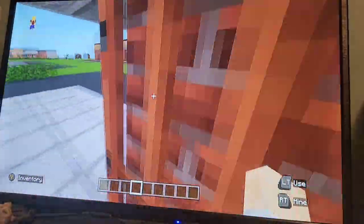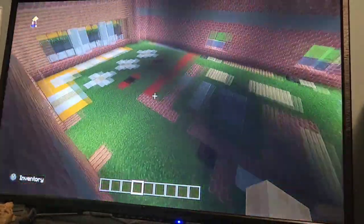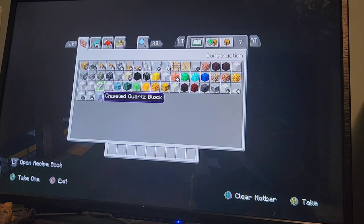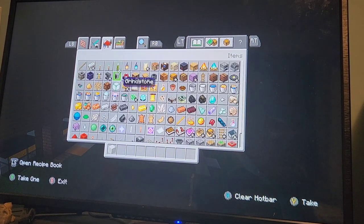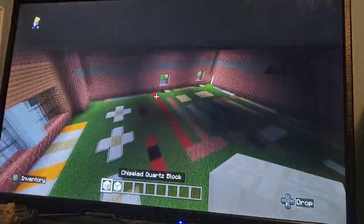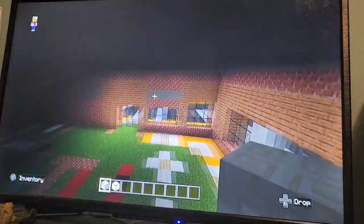Alrighty, so the very first thing we're going to do is make some lighting before we even put up the walls, because it's very dark in here and I don't like that. If you need to, you can go ahead and grab some night vision. And sorry if you can hear my nephews out in the hallway — they're going to be a bit loud.